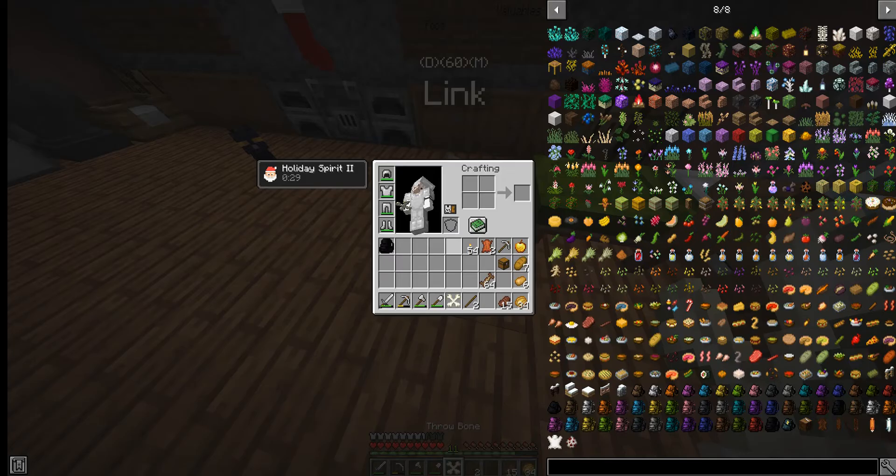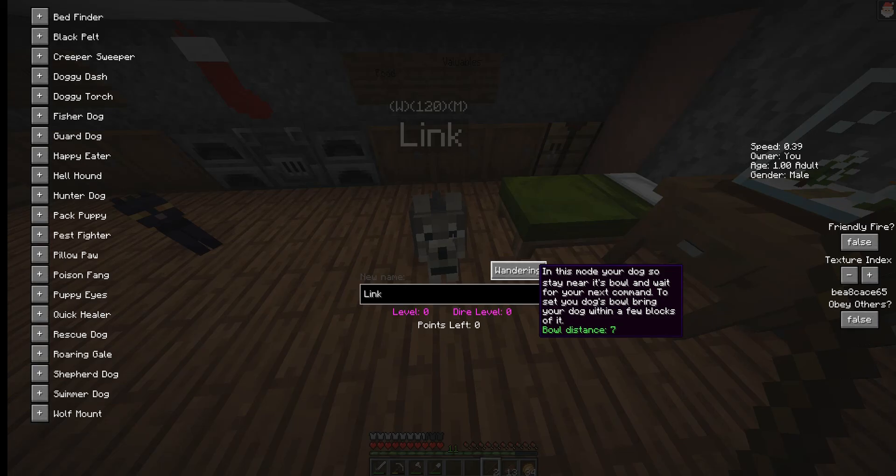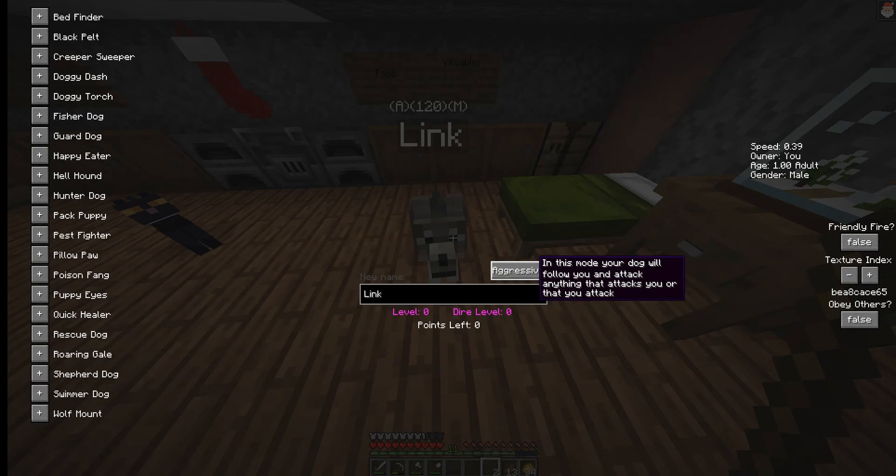Let's do Pack Puppy as well. We also have the training treats, just in case. There we go — alright, there you go, Link. If we wanted to, we could upgrade him, but I think we'll just wait for now.